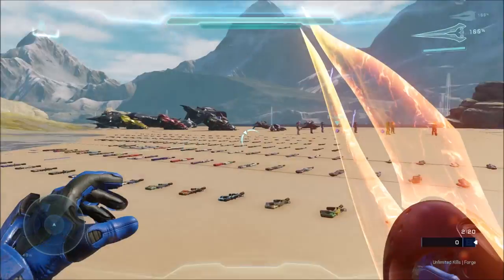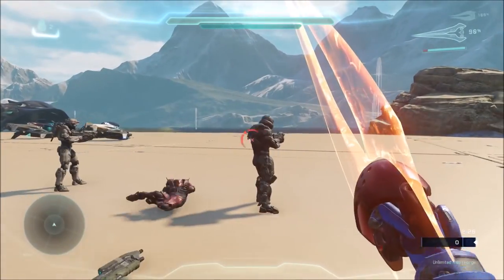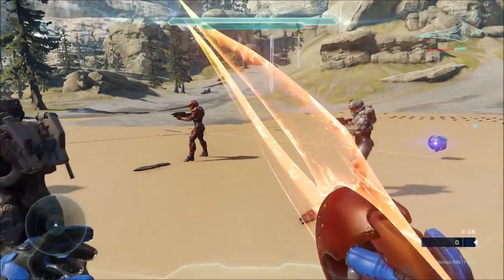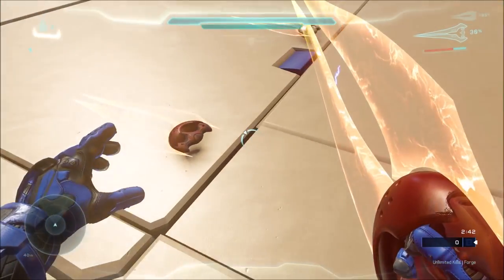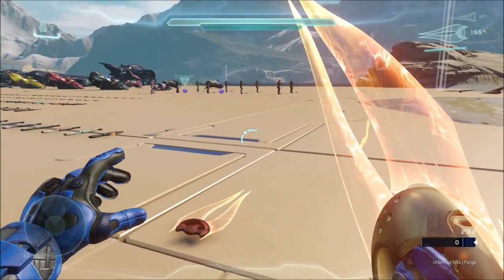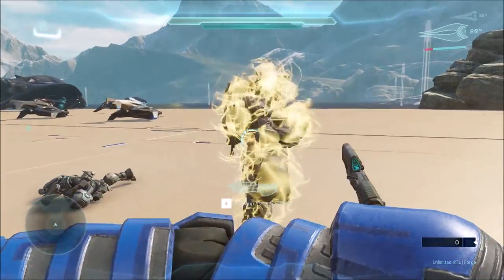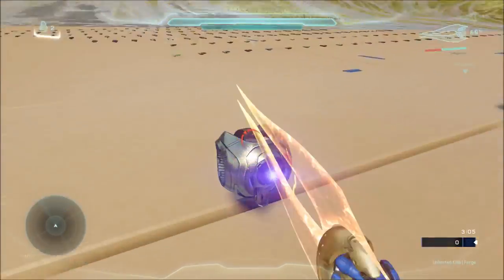At first glance it looks like any ordinary Prophet's Bane, but there are a few differences. First, you don't become invisible. Second, its weapon icon in the top right shows an energy sword icon even though it's a Prophet's Bane model. Third, the handle is a reddish color, whereas the actual Prophet's Bane handle is a more gold metallic color. There are actually two Prophet's Banes in the game — one you can access that makes you invisible, and the other one I just picked up that does not make you invisible. I'm pretty sure this is the Prophet's Bane from the Halo 5 beta.